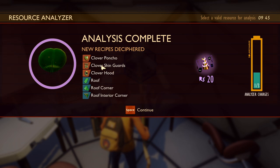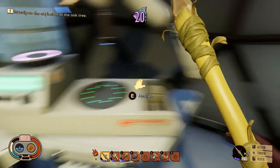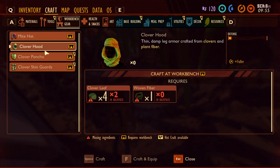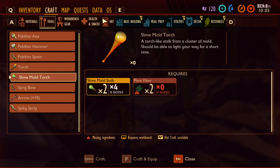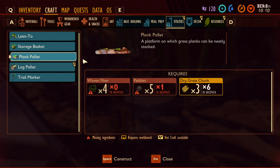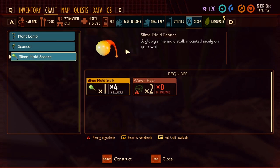Clover poncho - some armor, that's gonna be pretty useful and we also have some roof with that. So we're definitely gonna have to try and make some armor. Slime mold, okay - pretty cool. So that was our three charges. Now if I go to craft, under gear: clover hood, clover poncho - thin damp leg armor crafted from clovers and plant fiber. Defense - okay, so it adds a bit of defense. We need woven fiber and clover leaves. We also now have roof. Plant palette - a platform on which grass plants can be neatly stacked. A platform on which weed logs can be neatly stacked. We got those.